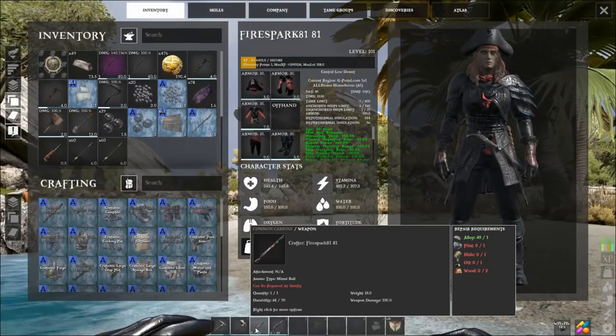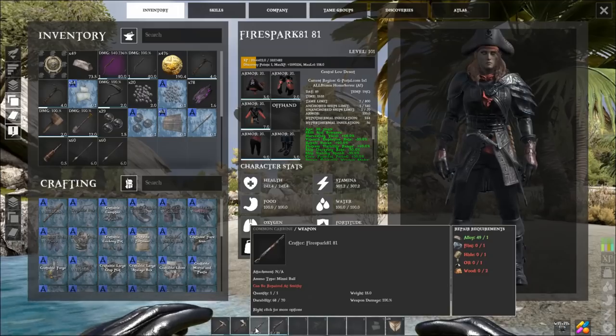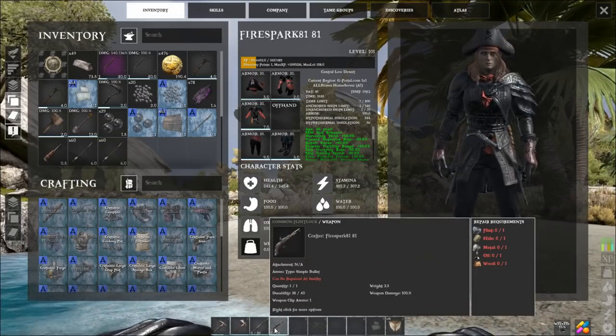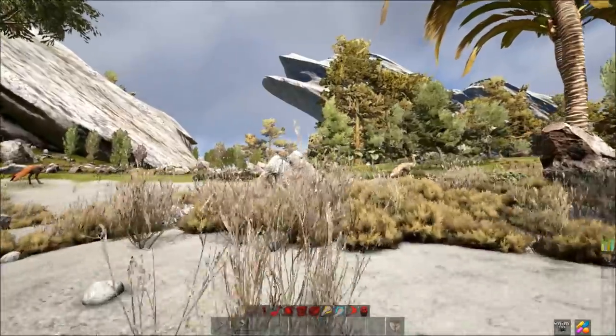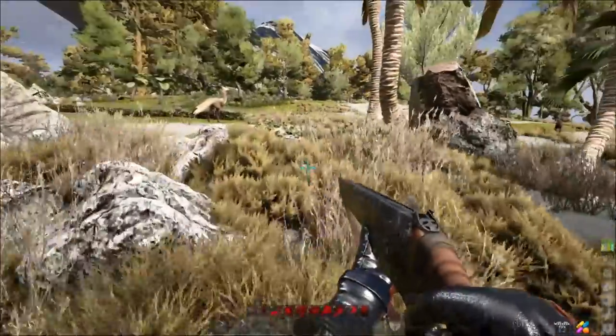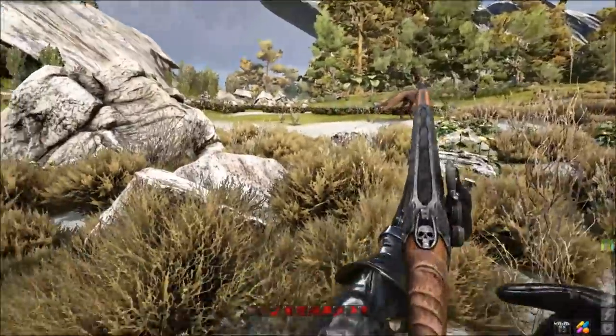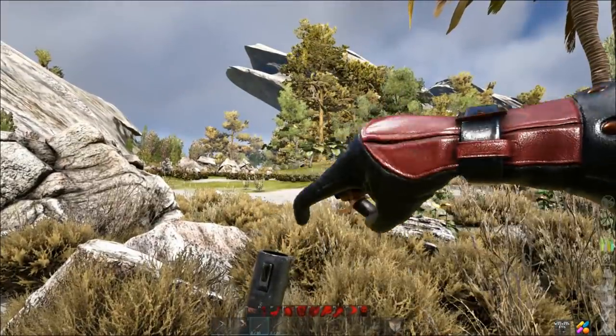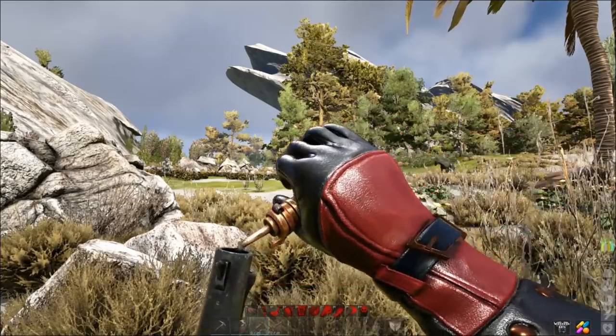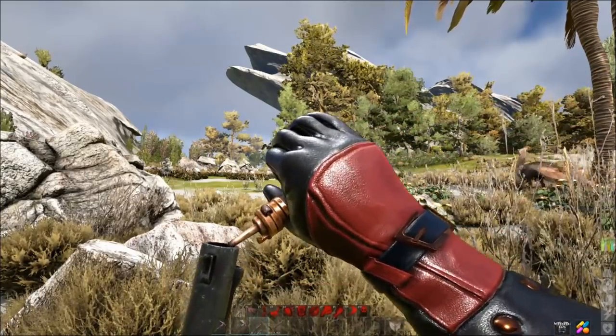Besides your ship setup, you're going to need something that's long range. I prefer the carbine, but a flintlock will work just the same — the carbine gives you a little bit further range. You want as much range between you and these things as possible when you aggro them, because they are crazy fast. You're going to gain aggro and then just run for your life.